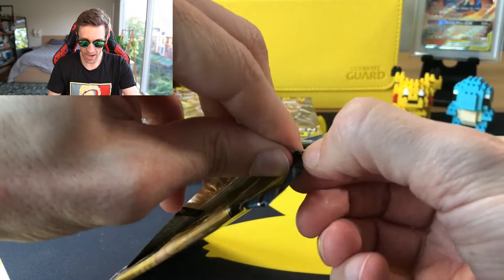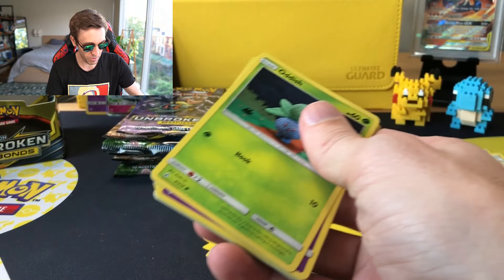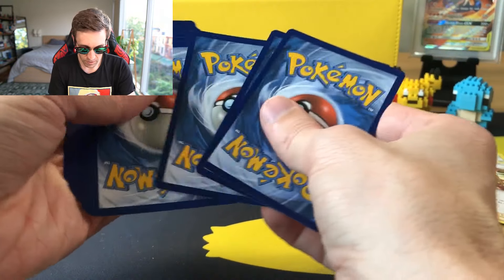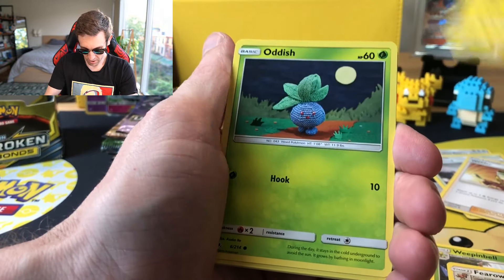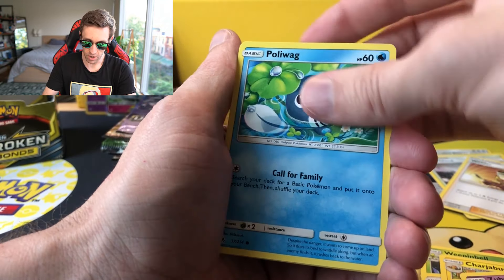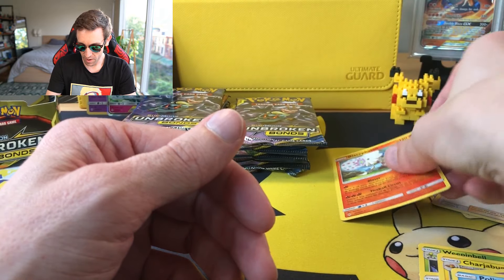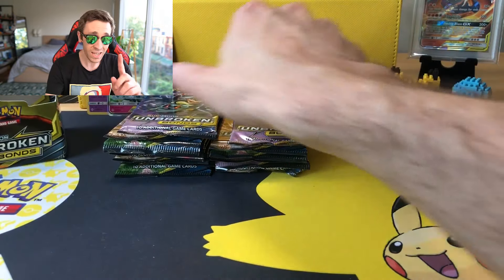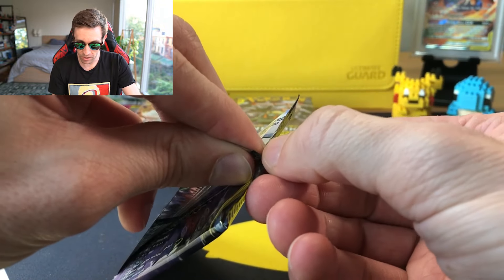Starting with a Reshiram pack — see if we can get any love from this one. Thus far that's the only green code card we've had. We got a Water Energy, Victory Bell, Fearow, Charjabug, Oddish, Azumarill, Koffing, Doduo, Poliwag, a Reverse Ghastly, and a Blacephalon. If anybody out there is trying to run that Baby Blacephalon build, you need those Blacephalon. Another thing I'm looking for, strangely enough, are the Spiritomb — holo and reverse — from this set, because I'm trying to build a Spiritomb deck.